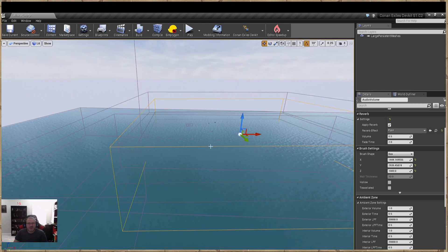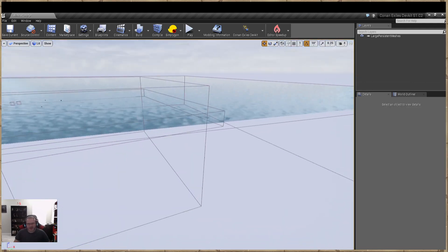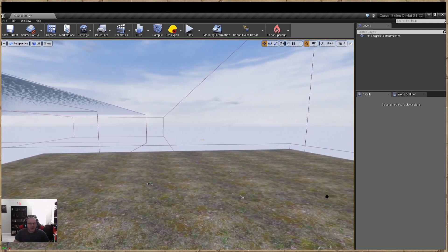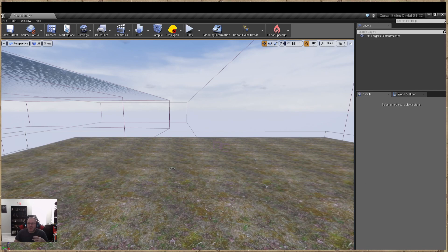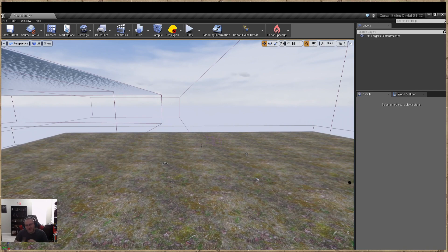I'm going to delete this, and that pretty much covers water physics. The underwater sounds are taken care of for you — you don't have to worry about it. So just go find a water body in-game, look for the physics volume, the post process, the water nav mesh volume, and the static mesh for the water surface, and implementing it into your level will be much easier. Thank you for your support — visit my Patreon if you want to donate for my time on these tutorials. I'll see you guys next time, bye everybody.